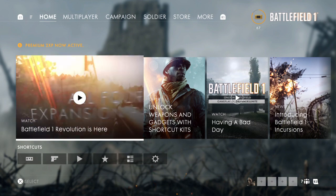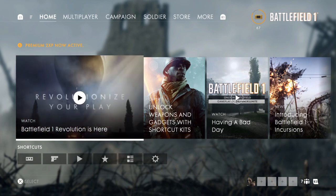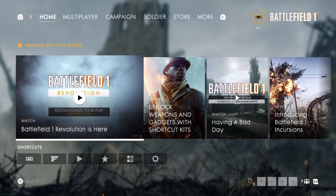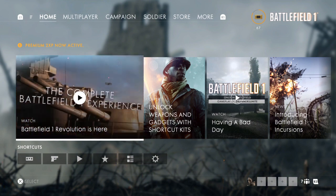Welcome to the Lupkow Pass update, our fourth monthly update and the first map released for Battlefield 1 in the In the Name of the Tsar expansion. With this update we're heading to Russia and the Carpathian mountains in the wintry and treacherous Lupkow Pass. In addition to the new map, we've continued tweaking and fixing maps and modes, spectator mode, weapons and vehicles, and more.